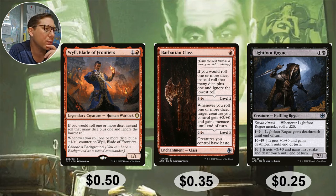Lightfoot Rogue — one and a black, 2/1 with sneak attack. Whenever he attacks, roll a d20. Rolling a d20 gives you a 75% chance of getting big value. If you can give him evasion like Whispersilk Cloak, he keeps attacking over and over. On 1-9: gains deathtouch until end of turn. On 10-19: gets +1/+0 and deathtouch. On 20: gets +3/+0 and gains first strike and deathtouch until end of turn. First strike plus deathtouch means any creature blocking is automatically removed from the battlefield — it's like automatic removal. 25 cents.